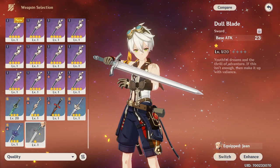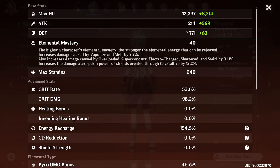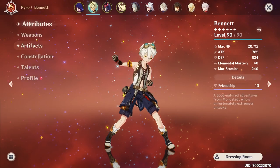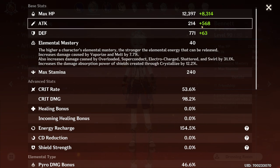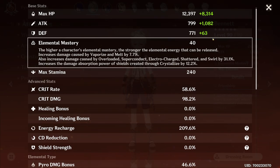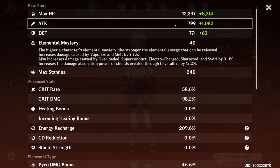You get by far more from the weapon. If we give them the Dull Blade here, you can see this white number dropped by nearly 600. The green +568 comes from artifacts and any passive or active buffs you have. As you can see, that also dropped down by half, because all those buffs and artifact stats are based off base attack. Now it's back up to over 1000. Essentially, higher base attack means higher effectiveness from any attack buffs or attack artifacts.